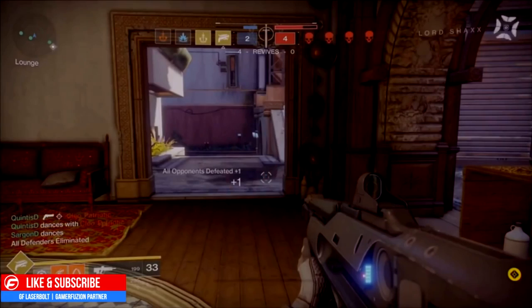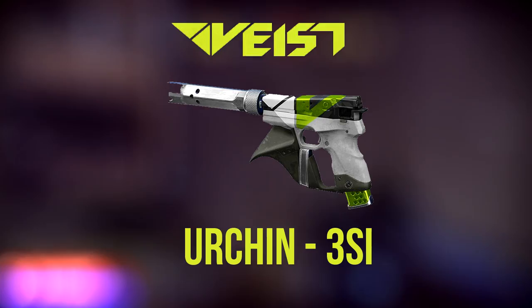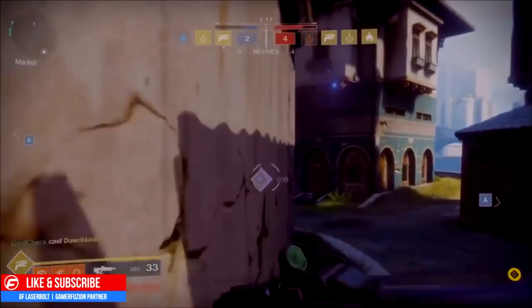The next one we're going to be looking at is the sidearm called the Urchin 3 SI. This weapon looks so beautiful — it has a white schematic with neon green accents and it just looks very, very nice. It's one of my favorite looking sidearms in Destiny 2 right now.